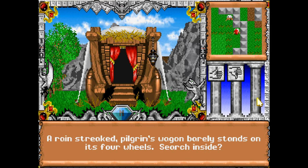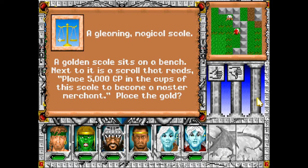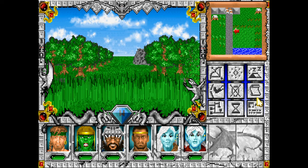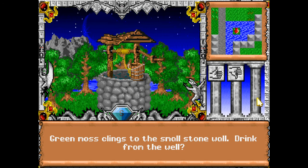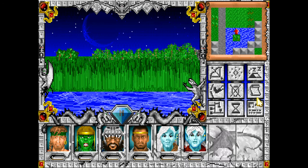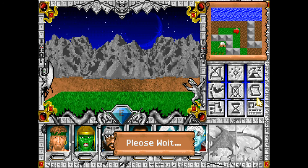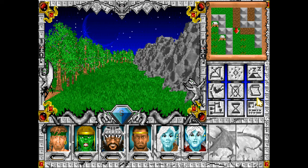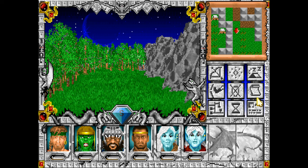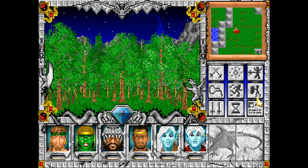Rainstreak Pilgrim's Wagon barely stands on its wheels. Search it. A golden scale sits on the bench. Next to it is a scroll that reads: 'Place 5,000 gold pieces on the cups of this scale to become a master merchant.' Place the gold? No. Much like in the first game, being a merchant is really useful. But when the game is being played by a forgetful person who also doesn't have the patience to move all items to the character selling everything, that's a recipe for a bad time.